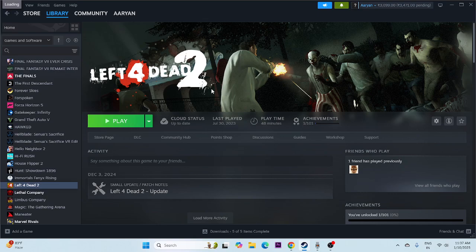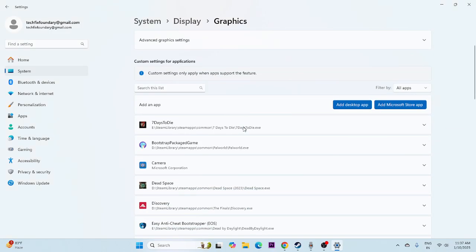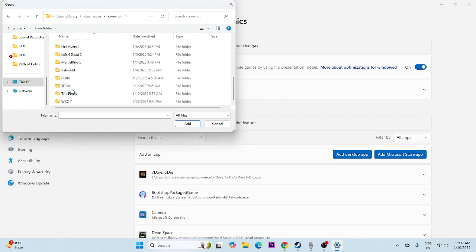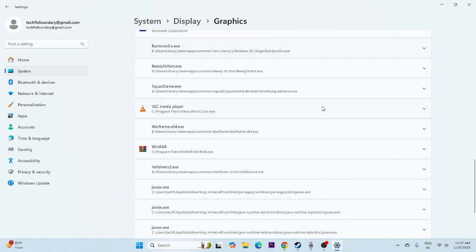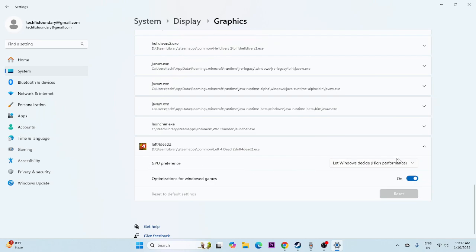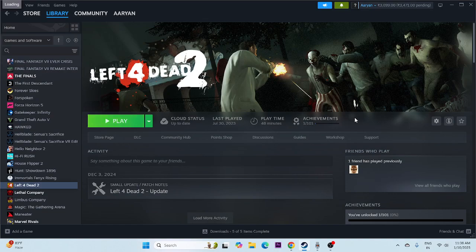The next step is to run the game on the dedicated graphics card. Search for Graphics Settings, click on it, and click 'Add desktop app.' Navigate to the Left 4 Dead 2 installation folder in Steam Library > steamapps > common, select the application and add it. Once added, scroll down and find Left 4 Dead 2. Click on it — by default GPU preference is set to 'Let Windows decide.' Change this to High Performance, then close and try launching the game.